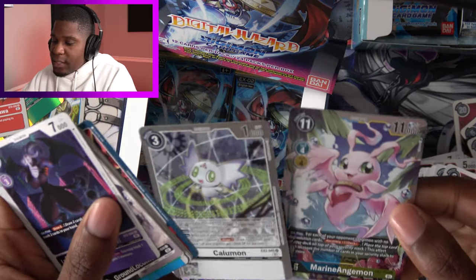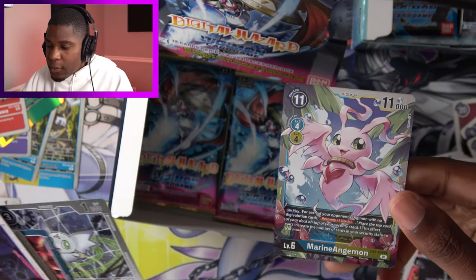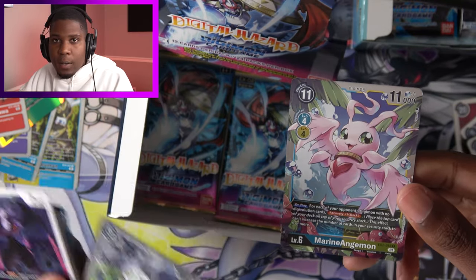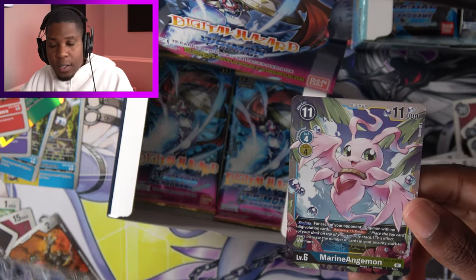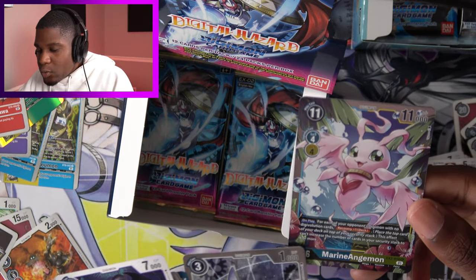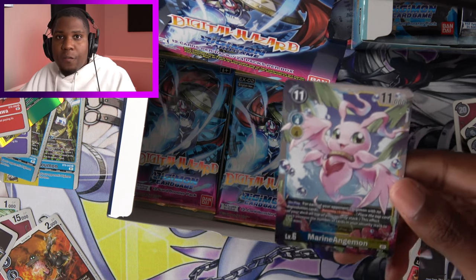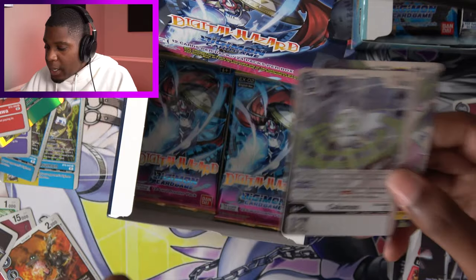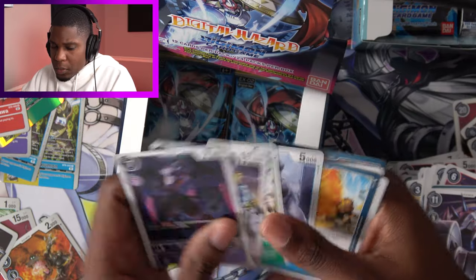We haven't seen Marineangemon and Jyarimon yet. This is a blue and yellow Digimon — I've actually been looking forward to this. I'm building a blue and yellow deck currently. For each of your opponent's Digimon with no Digivolution cards — either they hard-played or you stripped them away with effects — you recover one security. So if they have three, you recover three. However, this card says you can't increase the number of your security cards to six or more, so you can only get to full. It won't let you go past full, but that's still pretty useful. And then Calumon again — I really wish I had access to that.